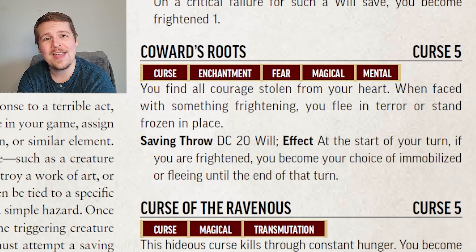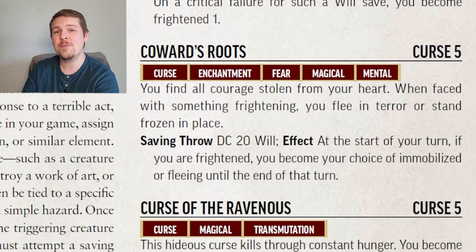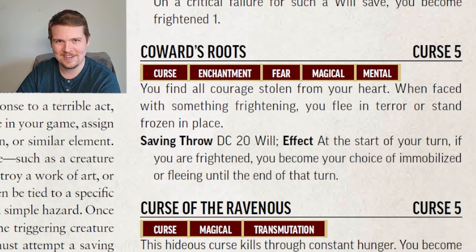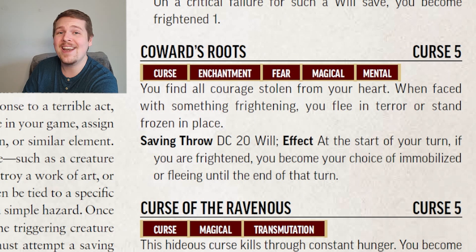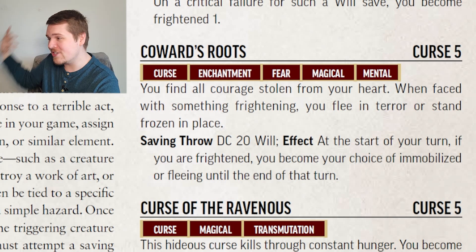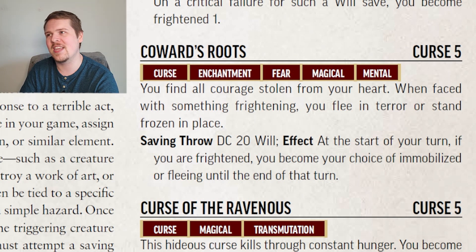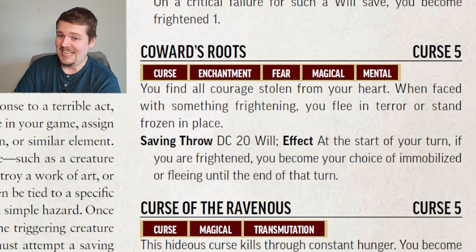Coward's Roots is level 5 with a DC 20 Will Save. If you are ever afflicted by the Frightened Condition, you must make a choice at the start of every single turn — you are either immobilized or you are fleeing for the entire turn. That's a brutal one. Sure, you have to be frightened for this to take effect, but you can't get closer to any source that frightened you as long as you have this curse. This just exemplifies the Frightened Condition — you're either stuck in place or you are walking away. This isn't so bad for something like a wizard or a ranged attacker, but put this on a champion or a fighter or a monk? Yeah, that's rough.